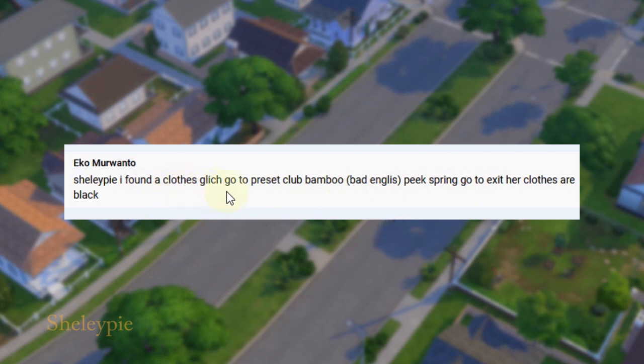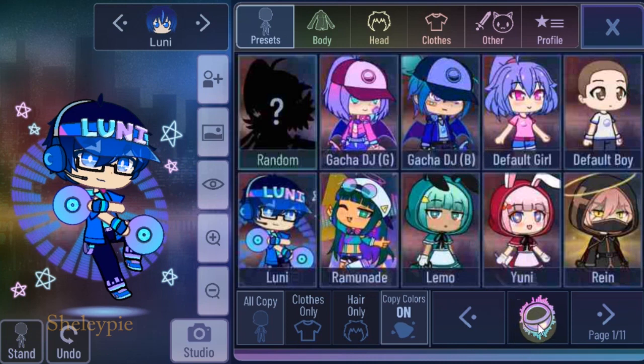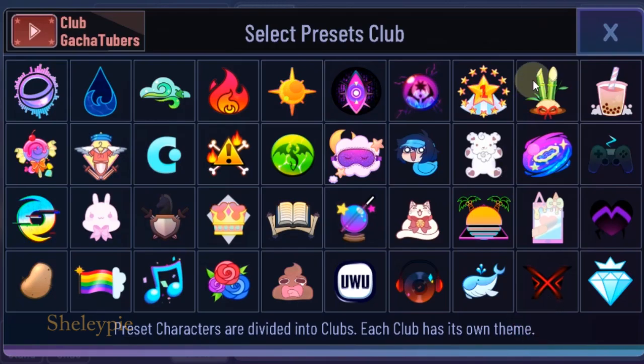I found a clothing glitch. Go to preset Club Bamboo and pick Spring, then go to exit the clothing block. So let's go to Club Bamboo here — it's right here, can't miss it. I always get confused — I have no idea what some of these symbols mean for the clubs. I always learn it. Just put a little text here, like Club Bamboo. Otherwise you just look at those symbols. I know this one is Club Water.